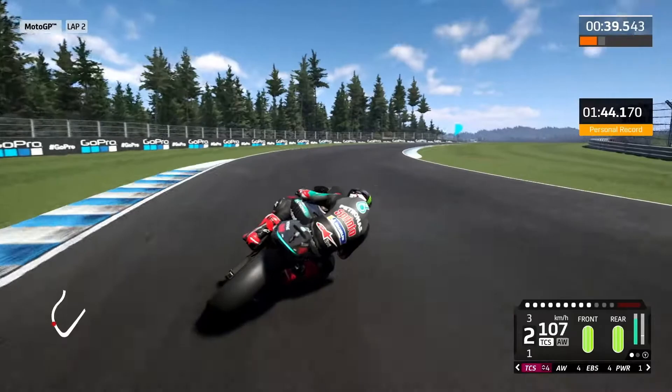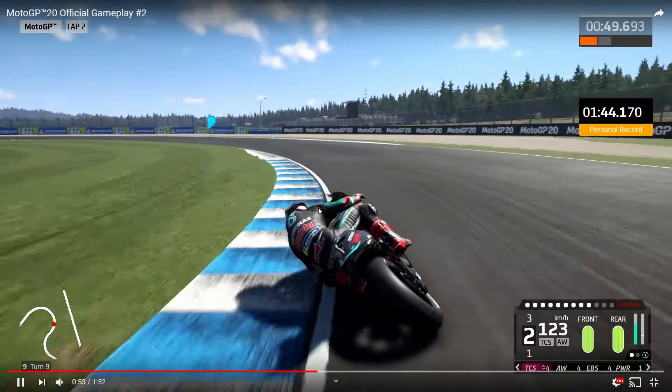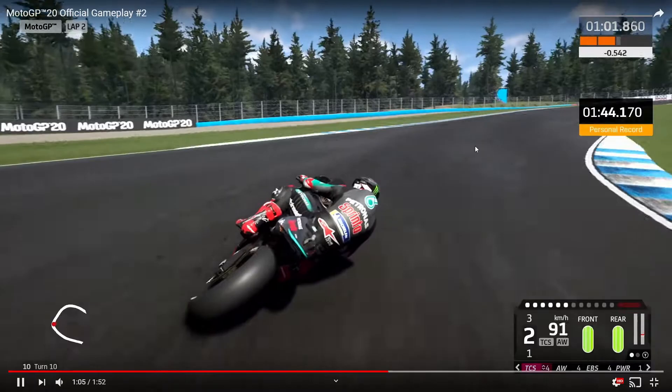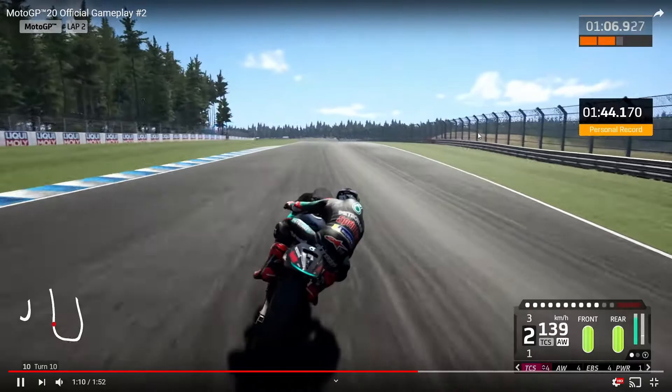Long straight and corners that come back on themselves a bit — there's a section that's a little bit like a corkscrew kind of section. It doesn't actually seem like a bad track, although it might be a bit of a Yamaha track. The massive straight would suit the Ducati a bit more, but the rest of it seems pretty tight, twisty and flowing. So if we get a Finnish GP later on in the year it could be quite good and could be one of those races that's quite close online as well.